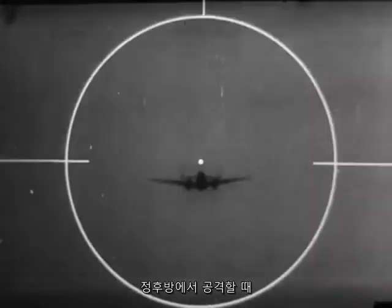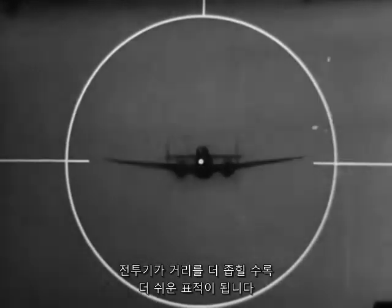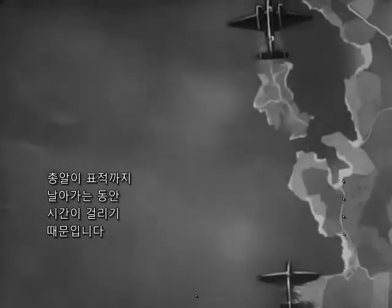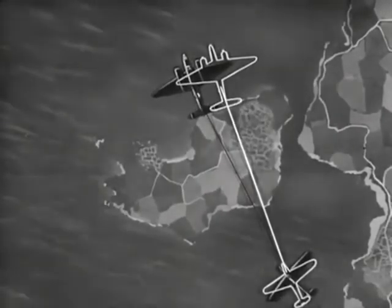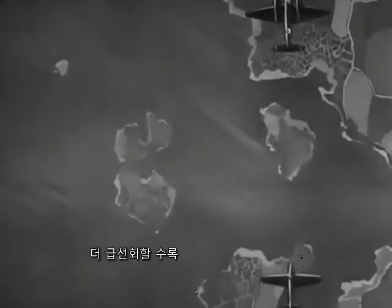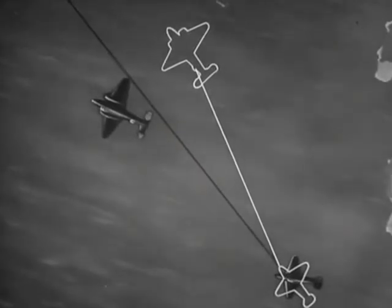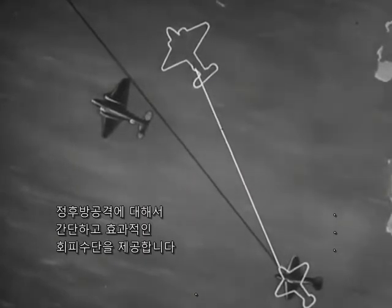When attacked from astern, a straight-flying aeroplane is virtually a stationary target, which becomes easier to hit as the fighter closes range. If you turn when he attacks, it is seen that deflection has to be allowed by the Hun because of the time required for his bullets to cover the intervening space. The tighter the turn, the more difficult it is for the attacking aeroplane to allow the correct deflection. Therefore, a really tight turn provides a simple and effective means of evading a stern attack.